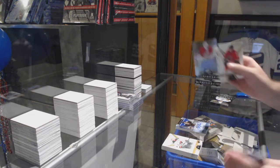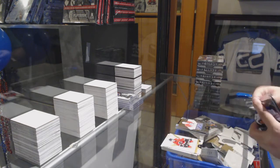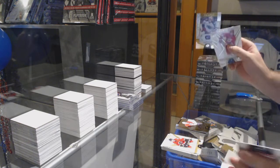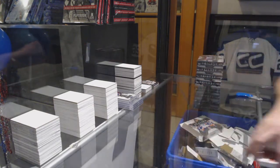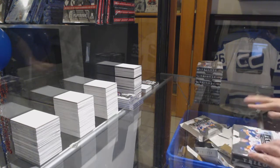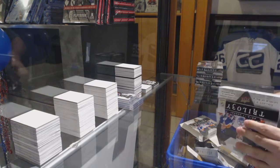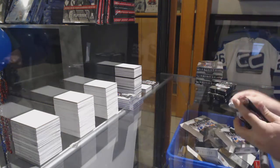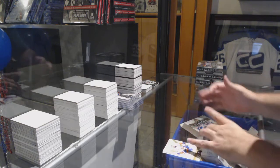We've got a Daniel Altshuler to 275 rookie auto and a Sonny Milano 999 rookie. I love the Ice Scripts and I love Pavel Bure — it's a double win. We're starting off with the big boy.